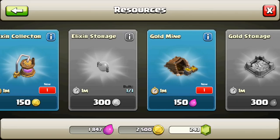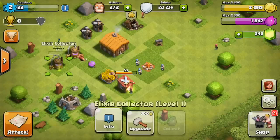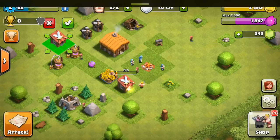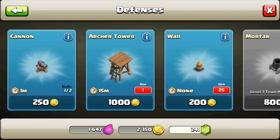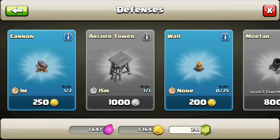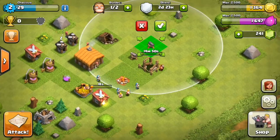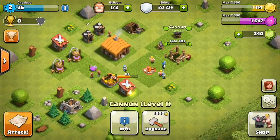Let's see what we can get. It's gonna be really hard starting over — I forgot how easy it gets. I'll go ahead and gem them because at the beginning costs are really small, like a few minutes. I don't usually like using gems, but when they cost like one gem I just like to speed them up. Let me get this archer tower — I'll rearrange my base later, but for now this will do.